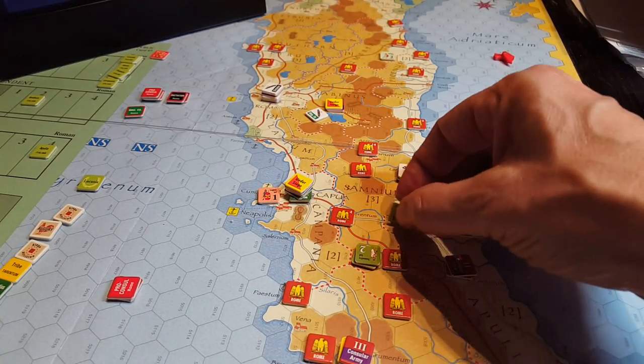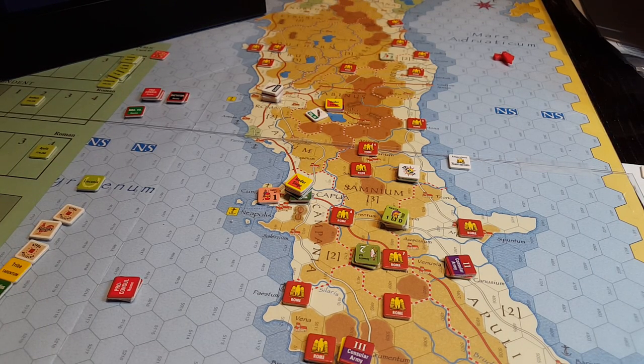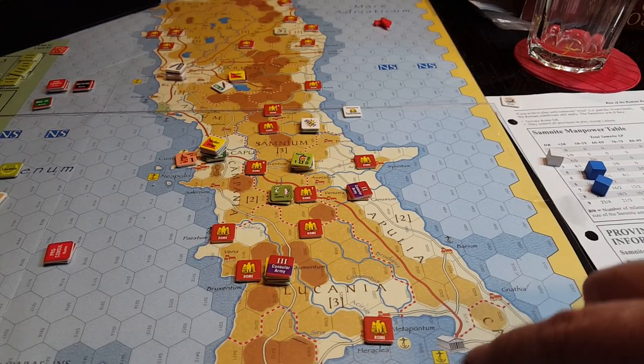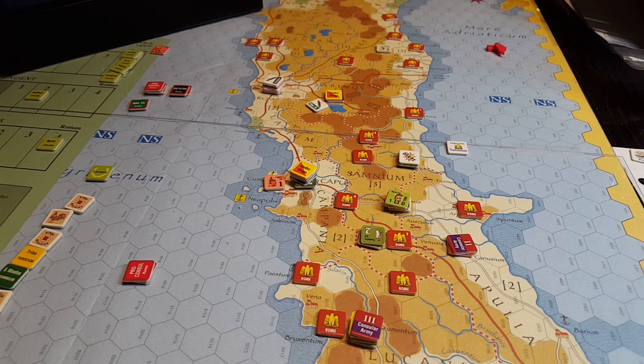We've still got a tribe in revolt here which I've been reluctant to do very much with — it's only got six steps in it. But now that I have a weight of forces, I've got four consular armies running around and a dictator in play, along with the magister equitum, and we've run around down here trying to take control of Lucania and Apulia. There was a surprise rising up in Tarentum which I didn't think was in play for the scenario, but apparently it is, so this turn I can probably take care of that as well.